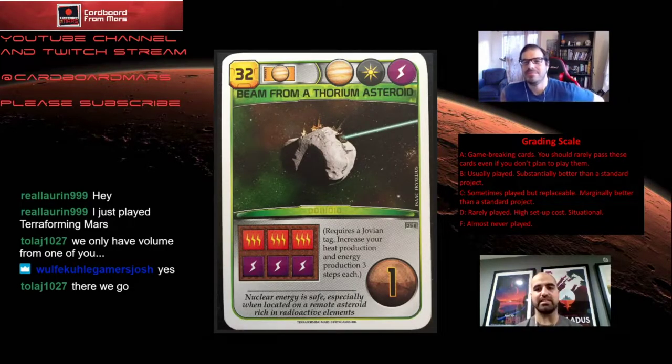Letter grade C — sometimes you want to play these. They're not necessarily great or bad cards and probably a little bit better than a standard project. An example is Adaptation Technology — kind of situational. Letter grade D, you rarely want to play these; there's a lot of cost to get them down and they're highly situational. Adaptive Lycan might be a card to consider in this category.